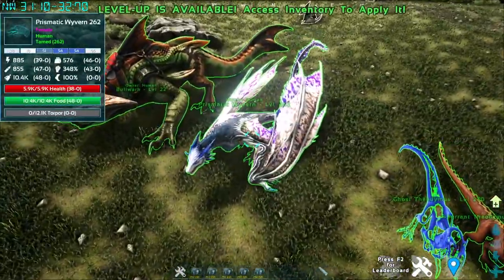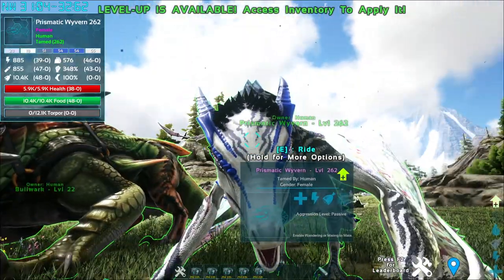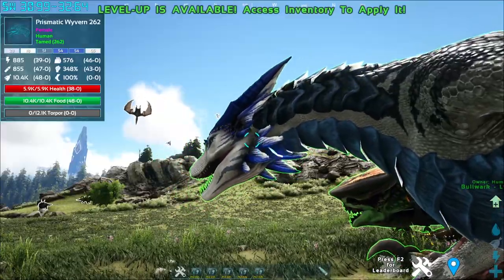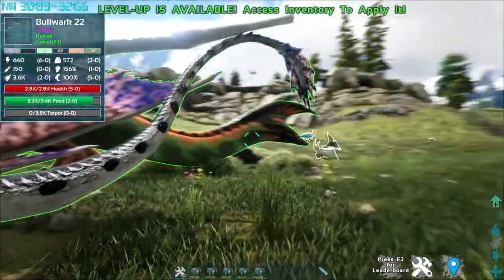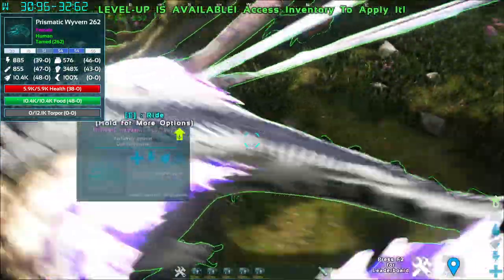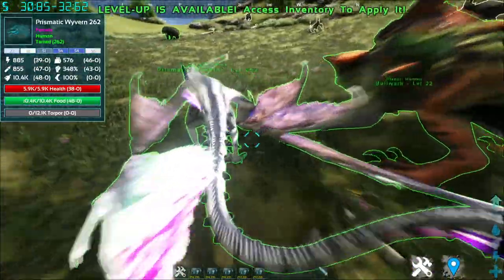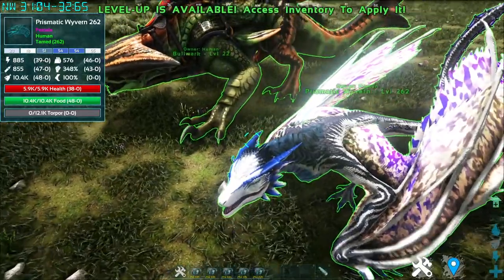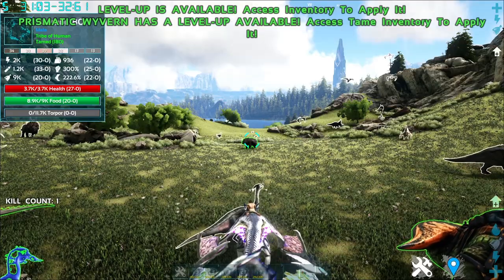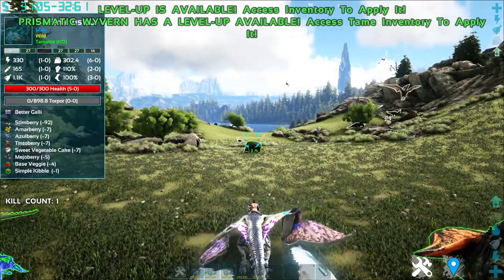Second to last creature on the list is the Prismatic Wyvern. The Prismatic Wyvern is similar to all Wyverns, except it looks very pretty — look at those eyelashes. The eyes are very interesting. So how do you tame one? It's tamed similar to all other Wyverns — steal their eggs. Now let's take a look at its abilities.